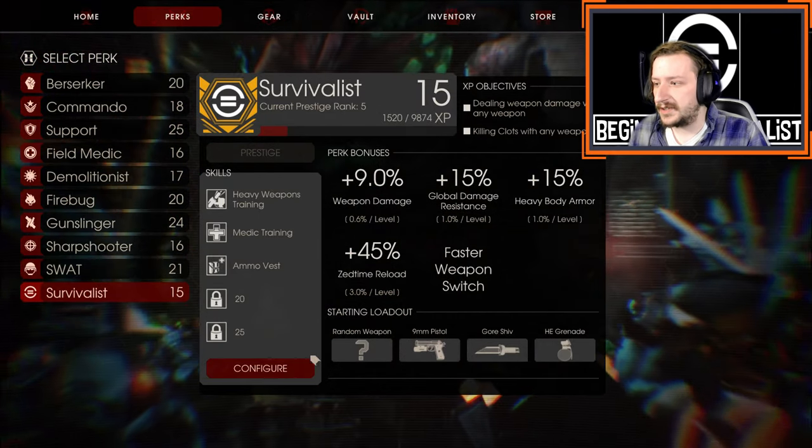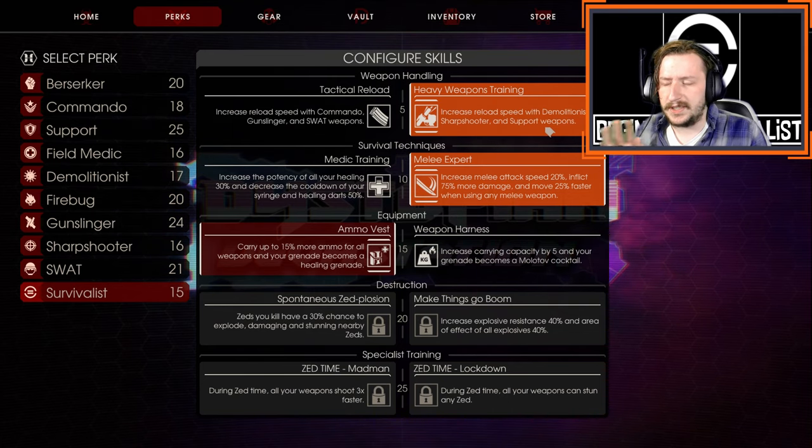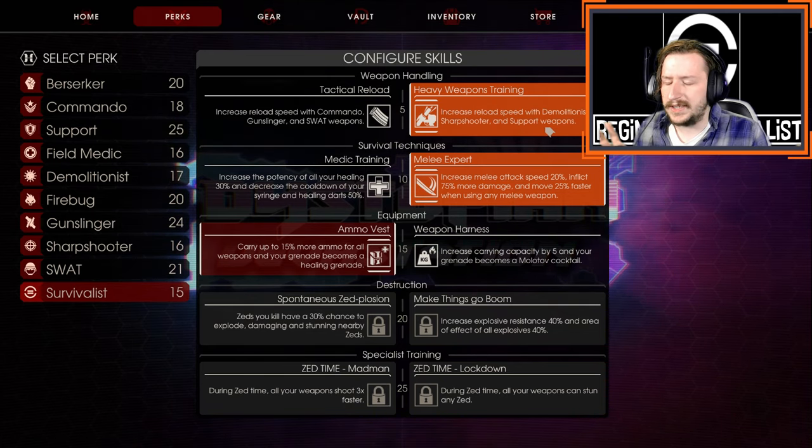Let's go over some builds for Survivalist. The first build is the one I tend to go with. Keep in mind there's no real right or wrong way to build Survivalist — just build to whatever weapons you wish to use or whatever weaknesses your team needs to make up for. That's the main way you're going to be playing Survivalist.